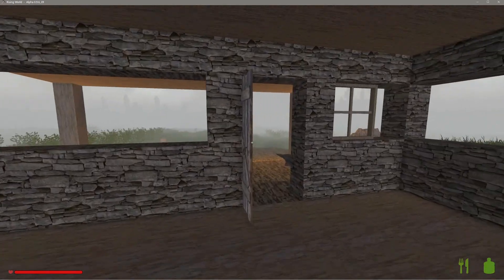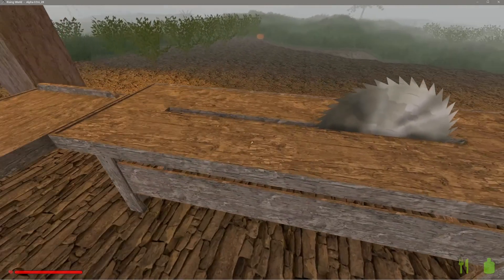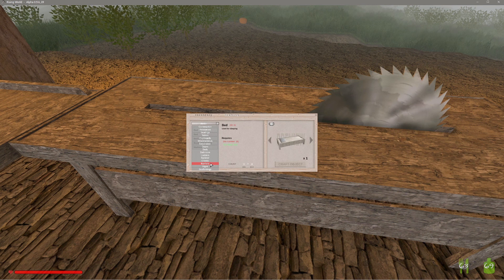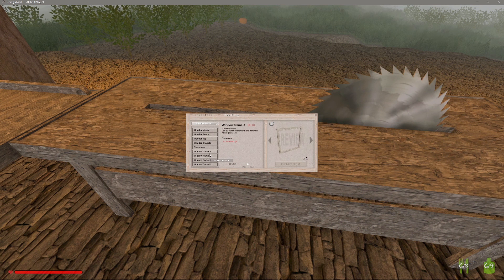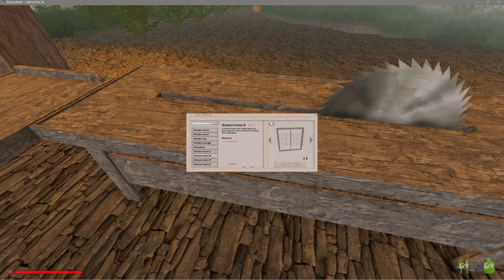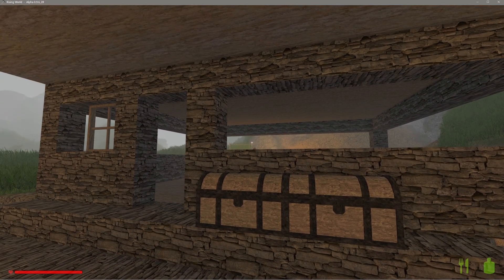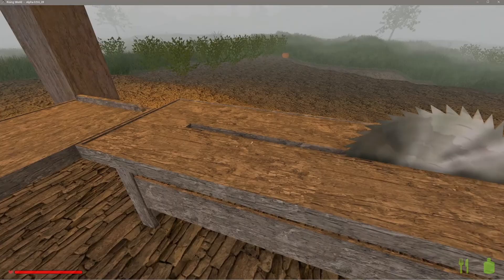We'll just leave the tent up there for posterity. I think we'll go ahead and make some more window frames, just for kicks. Let's work on some windows. Is this the window frame spot? Are there windows under doors? No — I think they're under construction. Yes! We did a window frame with a cross in it — looks like we did number D. We need five pieces of lumber to make one window frame, and we're going to need — I think about eight, sixteen, twenty-four — let's say we're going to start with twenty-four window frames.